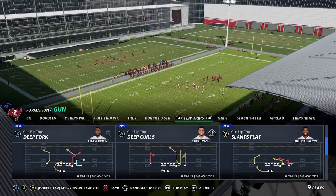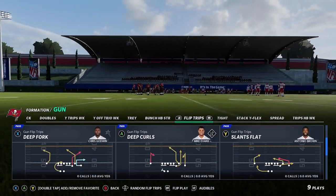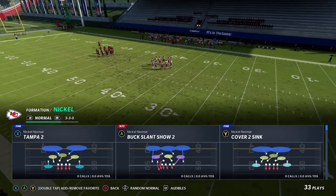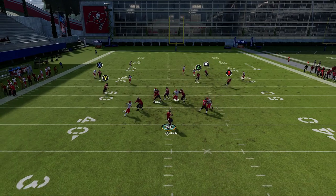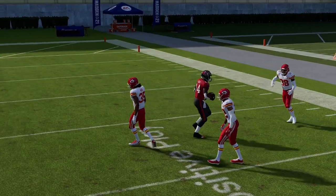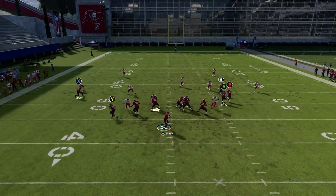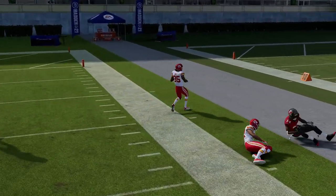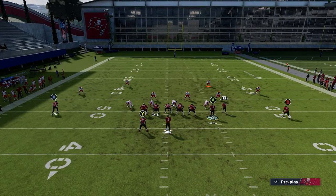My second favorite play in this — and it might actually be my first — is the Deep Fork. It's very similar to the Slot Trail in that it has a lot of man beaters and beats just about every coverage. Starting with Cover Two and Tampa Two: this is a very good Cover Two beater as-is, no adjustments needed. The B route will motion and hold that receiver, and you're basically beating right up to the gap where Cover Two is weakest.